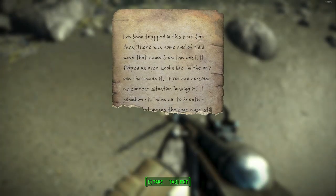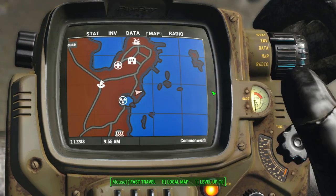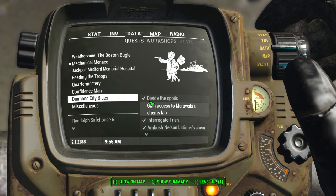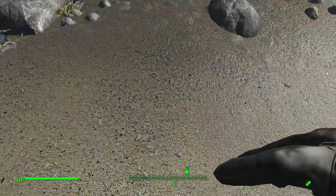The note is called 'It Stays Trapped for Days.' It reads: 'I've been trapped in this boat for days. There was some kind of tidal wave that came from the west. It flipped us over. Looks like I'm the only one that made it — if you can consider my current situation making it. I somehow still have air to breathe...' and it just cuts off. Pretty interesting note. Go ahead and take it; it will pop up a map marker telling you where to go.